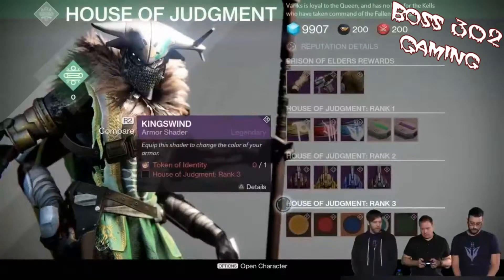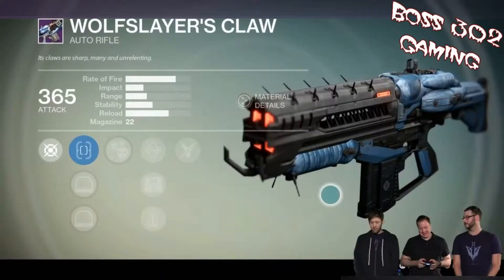He also has a bunch of new emblems and ships — four ships — plus heavy and special ammo. He's got some shaders that look pretty cool as well, from what I hear. Here is the actual weapon featured in that list. This thing looks sick — I love what they've done with the weapons so far. All these new weapons for the Fallen look awesome.